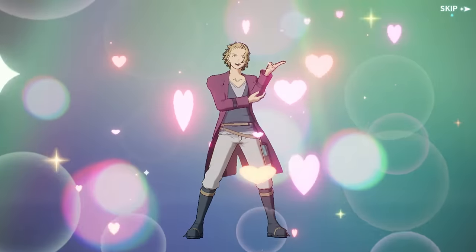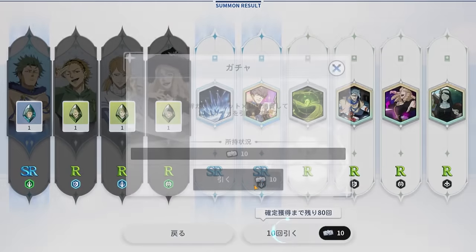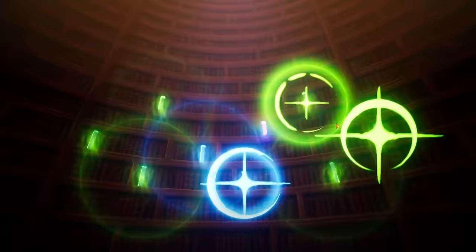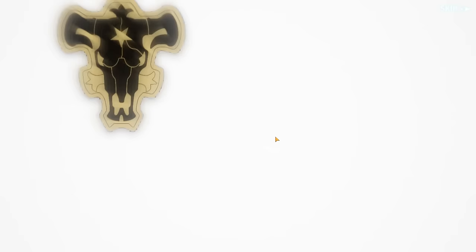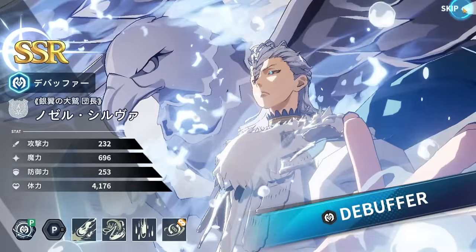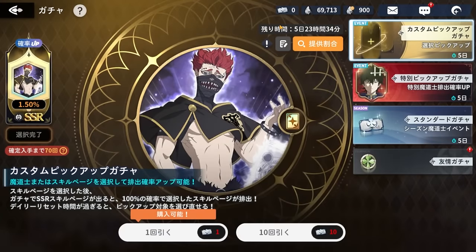Nozel and Kahono are coming out in five days, and their info hasn't been revealed yet but it will be by morning. We're going to hope — please give me Vanessa, Zora's skill page, or Zora. Okay, that's not an SSR, just Mars again. In 130 pulls getting Zora and his skill page is nice.